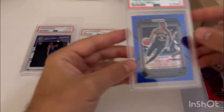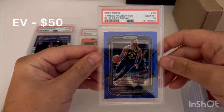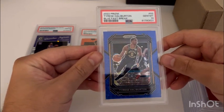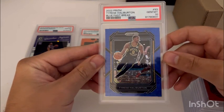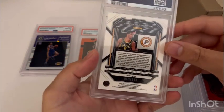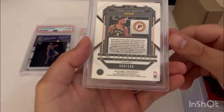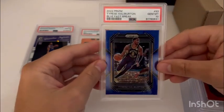Next one up — I opened a bit of Prism Fast Break boxes with some friends and my brother, looked at a few of the numbered cards to send in. This one looked clean — it's Halliburton, the blue Fast Break out of 150, a nice number. Happy with the 10 there.